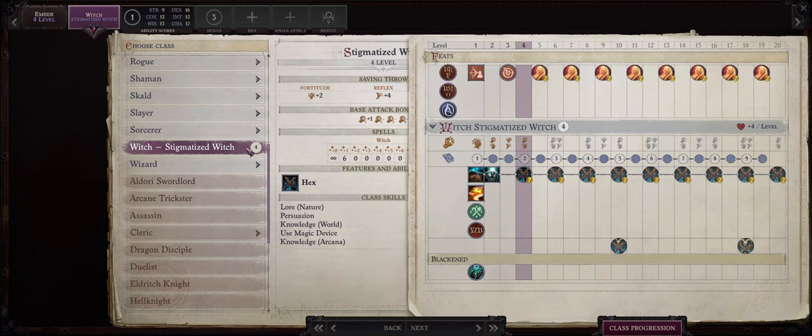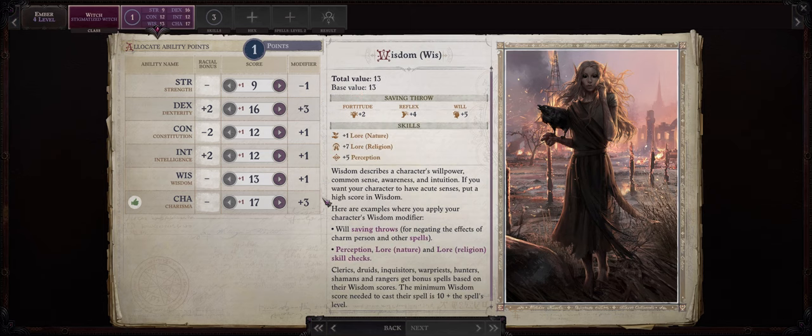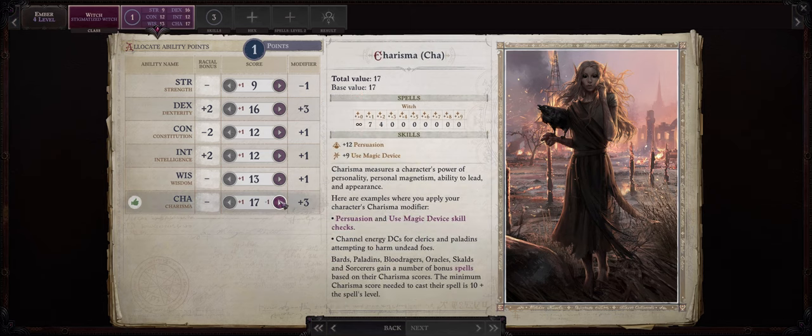So let's get started on the build progression. This will be a full 20 levels of Stigmatized Witch, Ember's unique Witch subclass. At level 4 we will already have our first ability point increase and it will of course go into Charisma to increase Ember's spellcasting prowess, and in the case of Witch this will also increase her Hex difficulty class, so very useful.